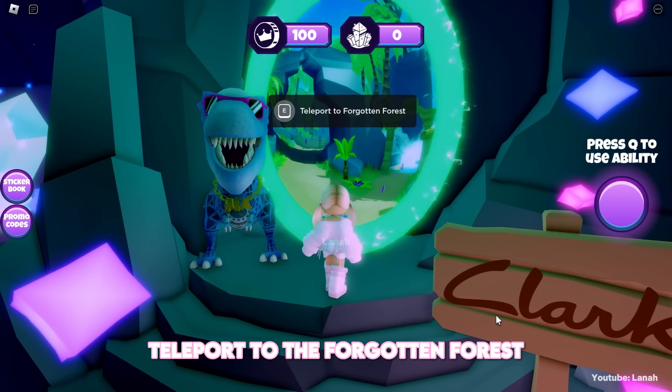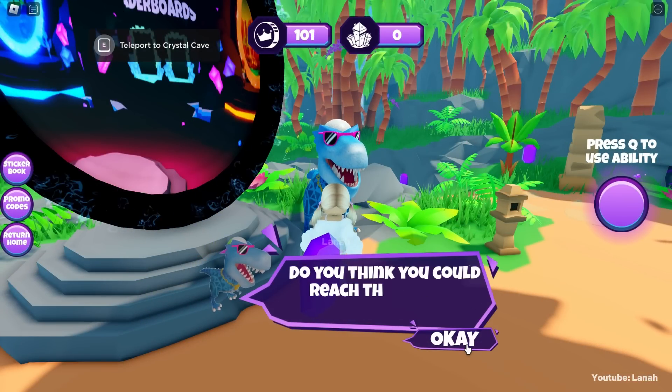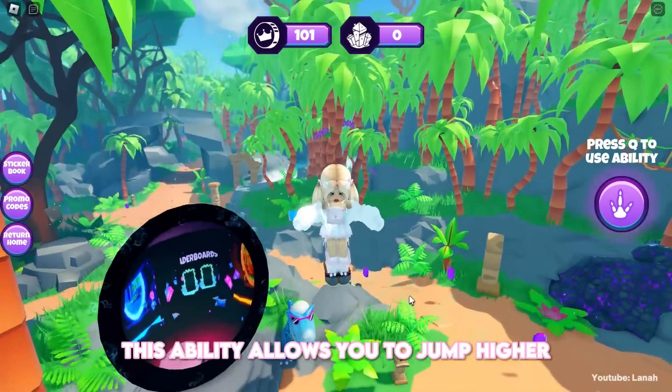First, teleport to the Forgotten Forest. You will speak with Rex and receive the first ability from him. Equip the ability. This ability allows you to jump higher.